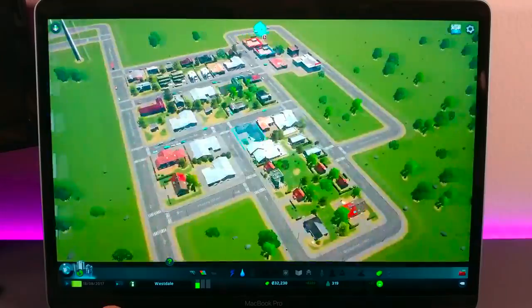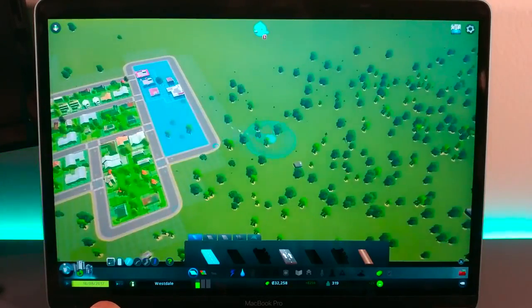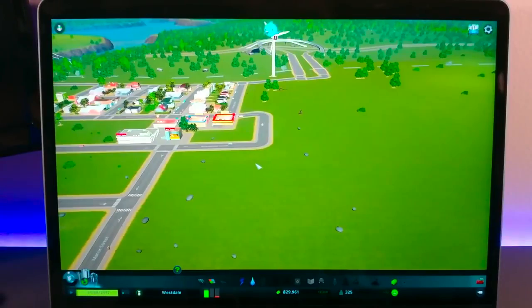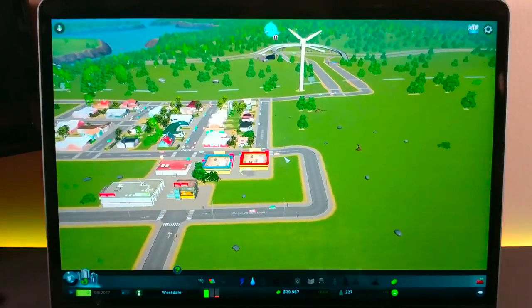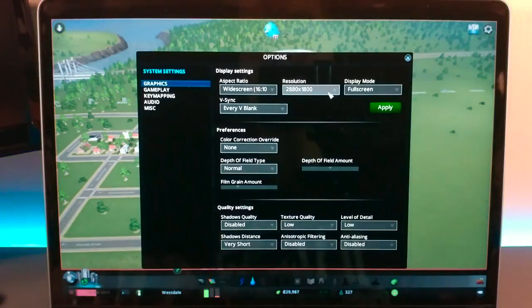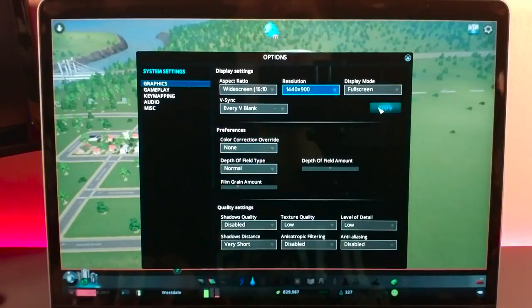Moving on to Cities Skylines, it is certainly playable at 1440x900 resolution on low settings, and you're getting a smooth frame rate. There are occasions where it can stutter a bit, but it's so rare it's not even a problem. Trying to play at 2880x1800 though is a no-go. While it is playable at this resolution, there is little visual difference, and in my opinion it is not worth it to play on a low and choppy frame rate like this.